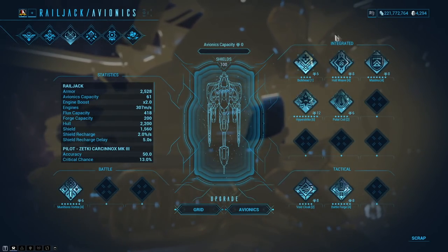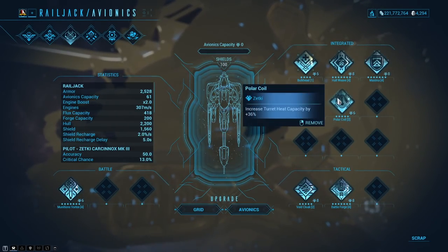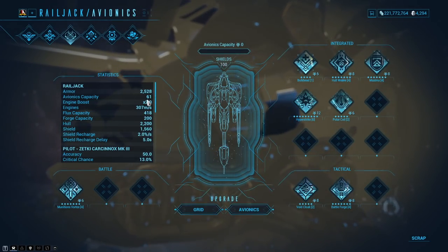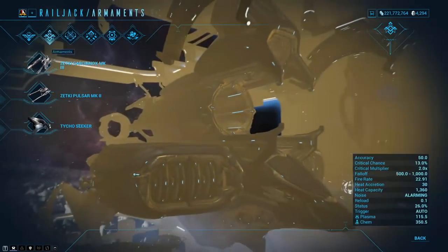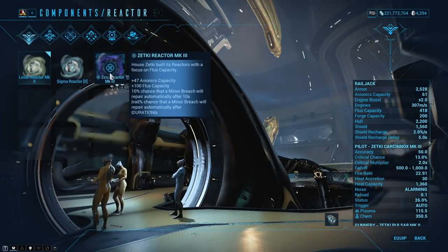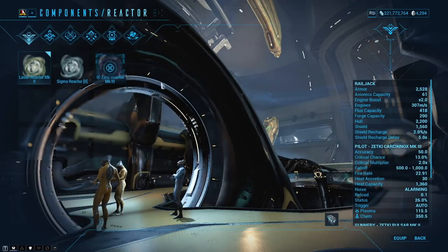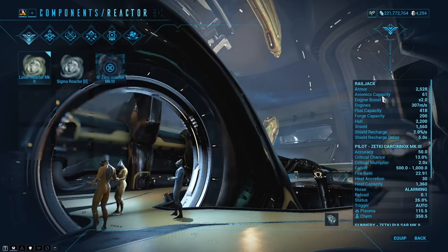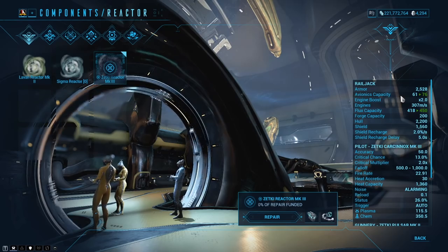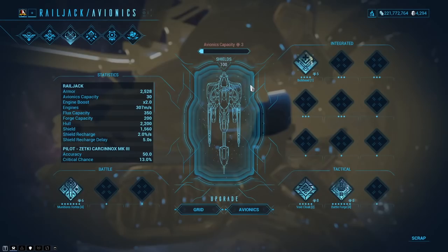That's basically the avionics covered. You'll get the mods as you keep playing — it's going to be a bit of a grind, but try to focus on key mods. At the beginning, just put in whatever you can. To increase your avionics capacity, make sure you upgrade your reactors so you can put in more mods. This reactor here would actually upgrade my capacity even more, so I definitely want to keep putting more in to make my Railjack stronger and stronger.